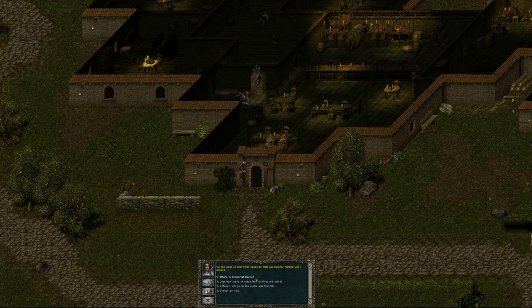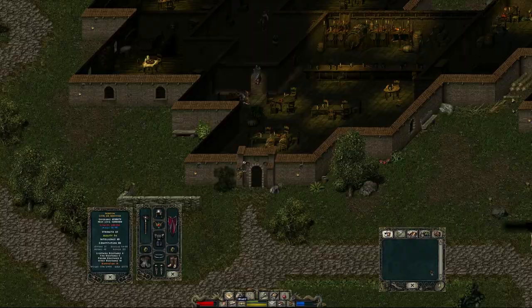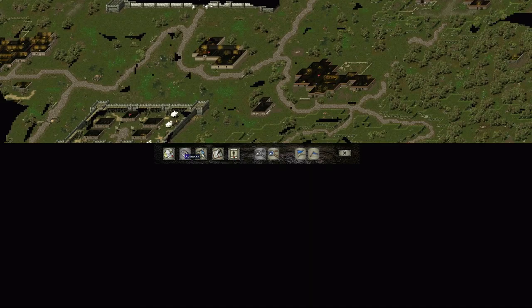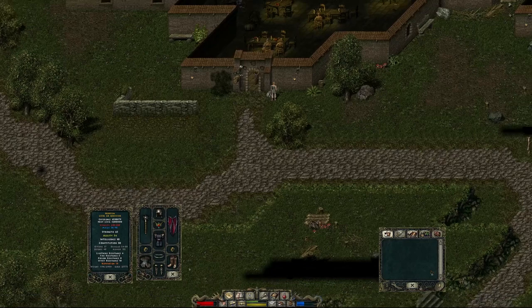Here's where it gets tricky: you can't just enter Stormfist Castle — you actually need an invitation. This is the first of what I'd call a time gate, where you have to achieve something by stopping and doing side quests. There are a couple of different ways to get an invitation, but it pretty much all involves side quests. Using the magic of video editing, we're going to skip that part and jump straight to Stormfist Castle.